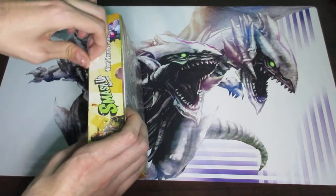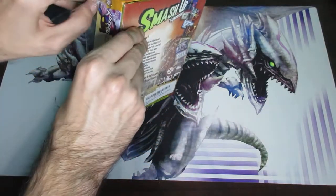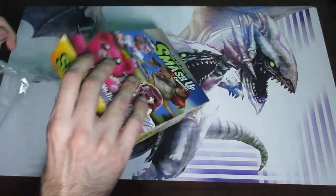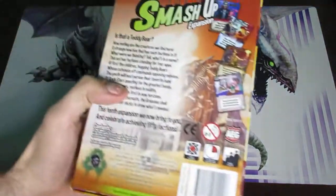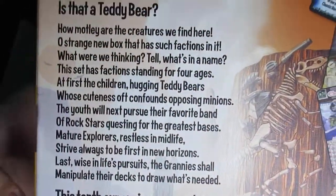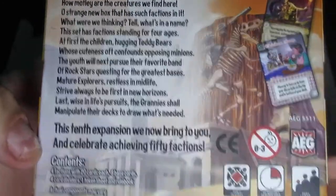So let's go ahead and unbox this. It's not a super old set or super new set, but it's interesting regardless. Like always, these expansions have their four factions plus some bases, tokens, and stuff, which I'll show you in just a little bit. It has four different factions: teddy bears, rock stars, explorers, and grannies — some very weird factions for sure.